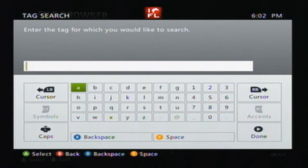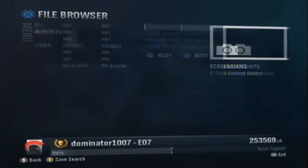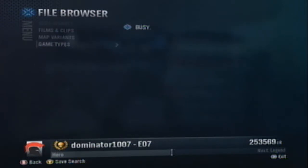Right now what you're seeing is a little mini tutorial on how you can get the game type yourself, because right now it's not in matchmaking — that's going to be on October 4th. If you want to try it out yourself, just go to the file browser and follow these steps on how to find it, download the game type, and have fun with it.